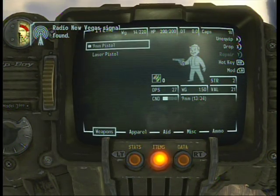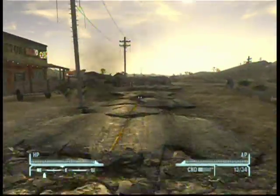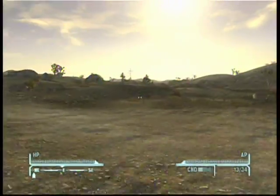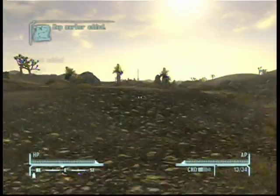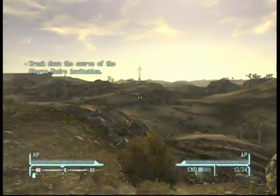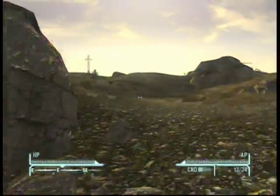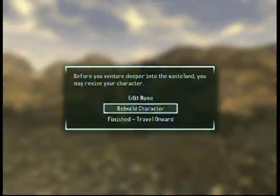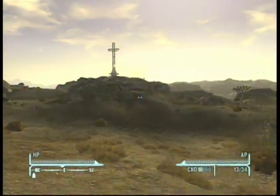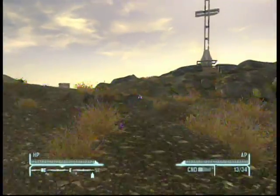Starting off here, we're in Goodsprings. I'm speeding up a lot of parts because this video is pretty long and it's pretty boring just watching me walk into the wasteland. When you get out of Dr. Mitchell's house, you want to immediately head east towards the Yangtze Memorial. You'll see it indicated by that big statue of the cross there. Just make your way over there, be cautious — there's mostly just coyotes out here but you may hit a radroach or two, those can get pretty annoying.